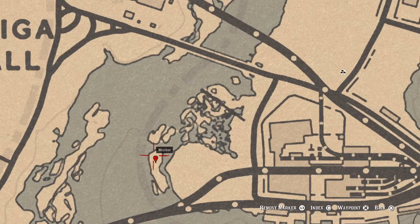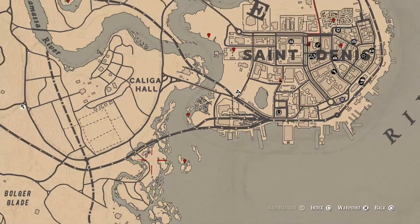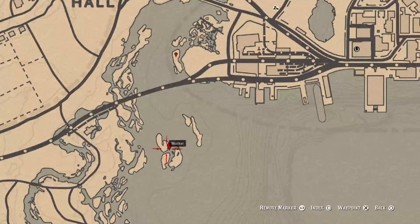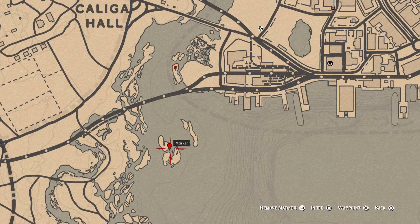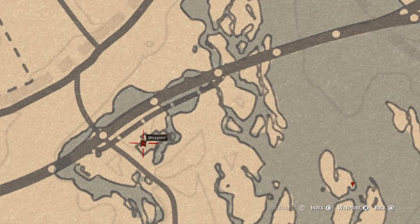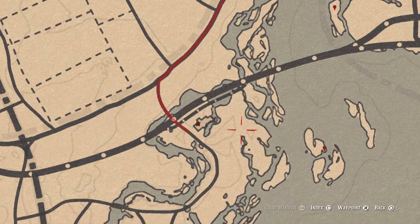Right here at this location is a cardinal flower. I always tell you guys where it is when it spawns in this area because it helps me gauge what cycle my flowers are on. Right here at this next marker is an antique alcohol bottle — an Irish whiskey bottle sitting in a boat with a skeleton. There's also a random lost jewelry inside this building; come over with your metal detector to grab that.